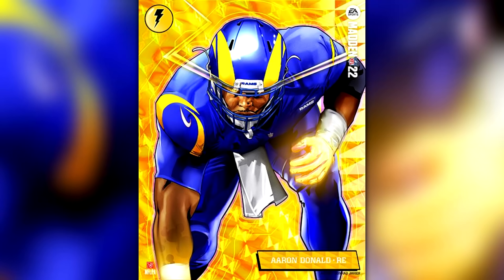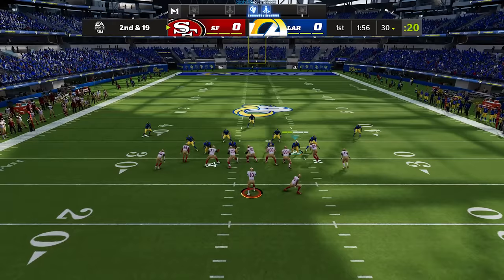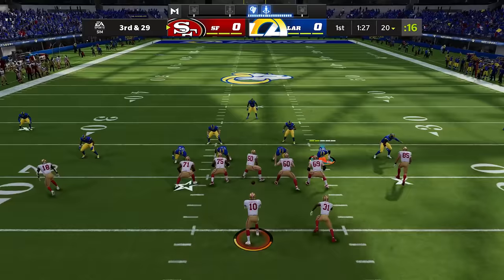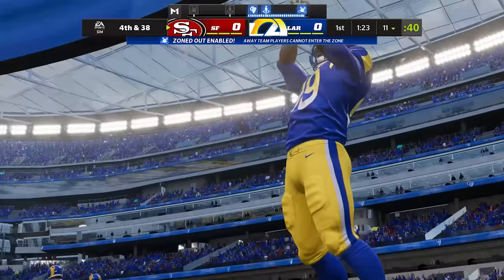Aaron Donald's X-Factor is Blitz, which wipes out the offensive line's blocker resistance. The O-line builds up resistance to pass rushers throughout the game by understanding their tendencies, but if Aaron Donald gets two sacks he enters the zone and wipes it out — so it helps him and his teammates get to the QB and shed blocks easier. They have no chance when he enters the zone.